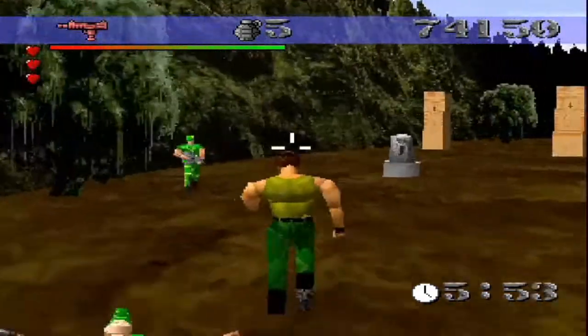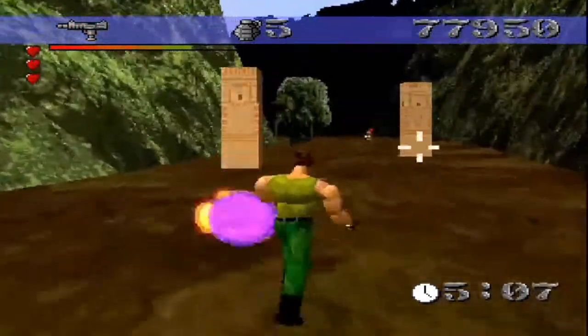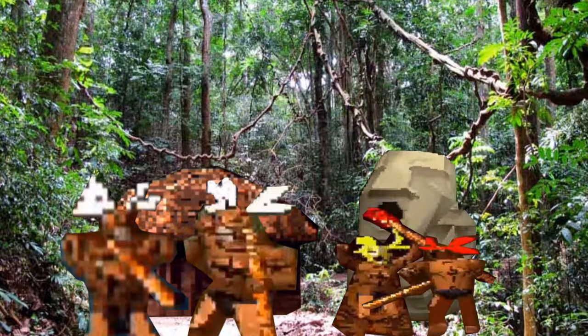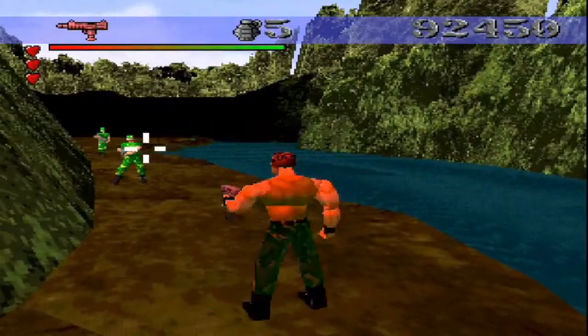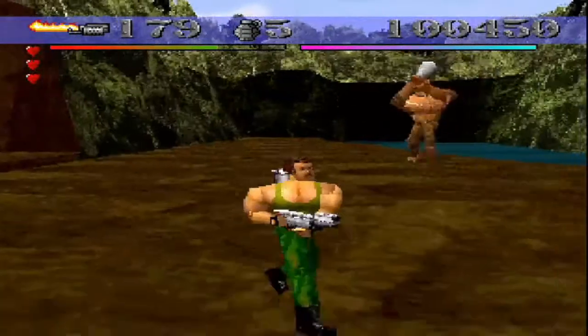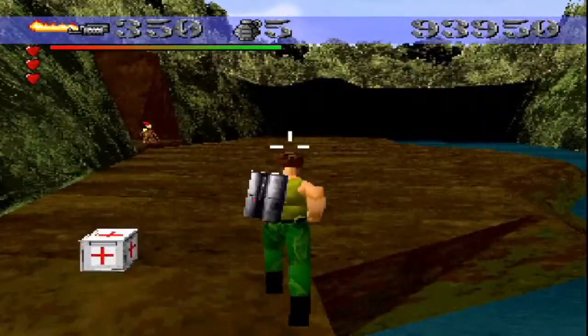On stage 3, out of nowhere you're suddenly fighting some ancient tribe who uses blow darts and magic. I guess I can understand — you're just minding your own business being a lost tribe in the jungle when suddenly a maniac with a gun shows up, starts burning your homes down, destroying your sacred statues and killing your people. The boss on stage 4 is just a joke — he's a shaman that turns into a giant bear. At least I think it's a bear.